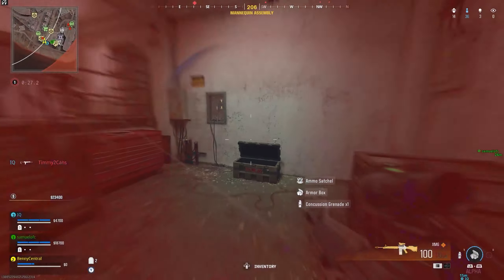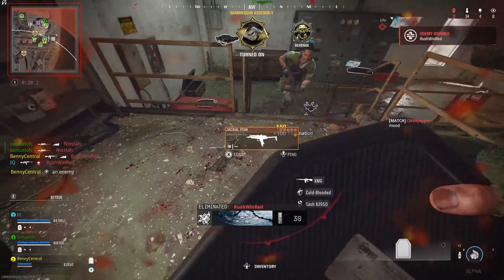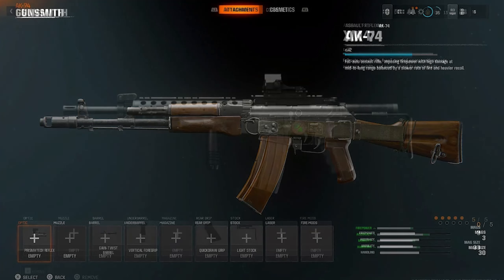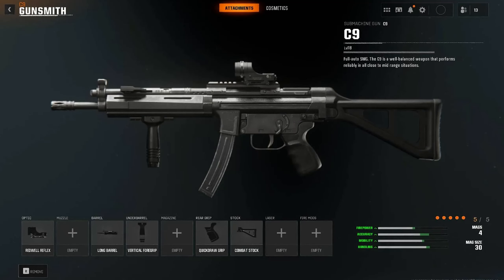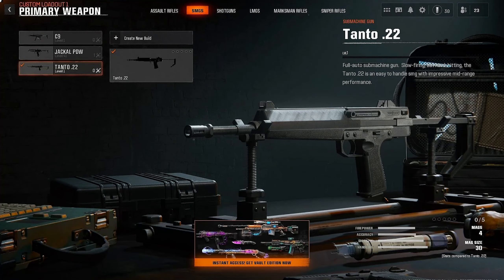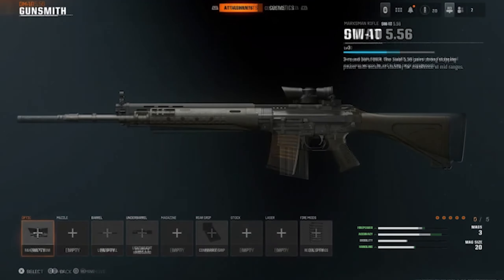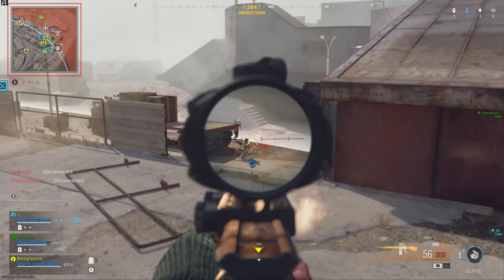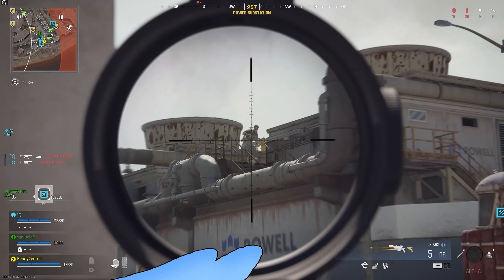For weapons, everything is carrying across from MW2 and MW3 including camos, but the Black Ops 6 weapons will definitely be the more viable meta weapons, especially with their new approach to attachments giving few cons. We've got three assault rifles confirmed: the AIMS-85, AK-47, and the XM4, which I used a lot during my gameplay. Three SMGs: the C9 (like an MP5), the Jackal PDW (pretty broken in the first beta weekend), and the Tanto .22. Two snipers — the SVD and LR-762, two marksman rifles — the SWAT-556 and DM-10, the Marine SP shotgun, and the XMG LMG. And that's just the early access weapons.